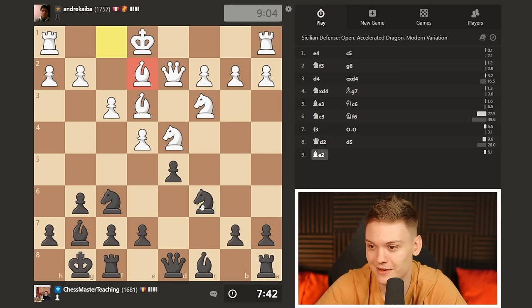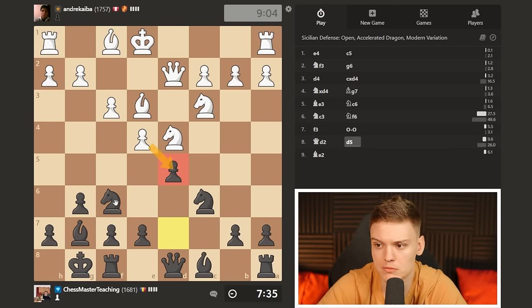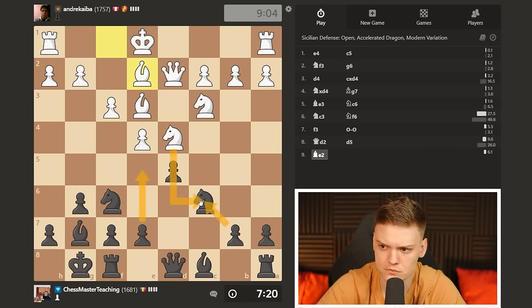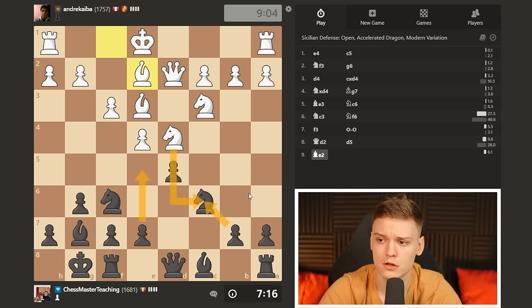Bishop to e2, kind of ignoring my stuff. Normally I would expect ed, but then simply take and that is fine. But on bishop to e2, first instinct is: can we just push e5 and if the knight moves away, we can fork, winning a piece? Taking is probably more appropriate, but then we do have a BBC. I don't know how you guys feel about that, but the black center is going to be pretty nice.